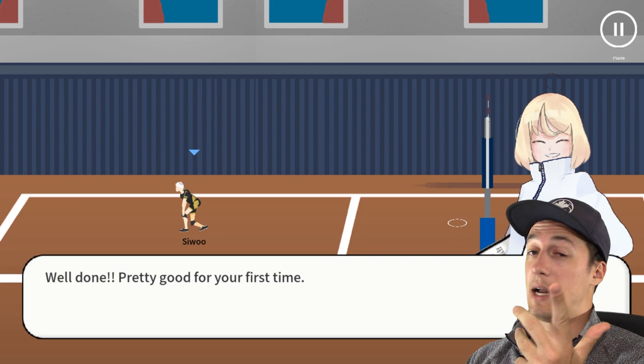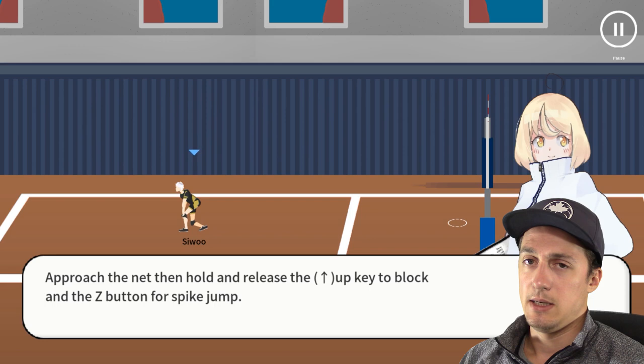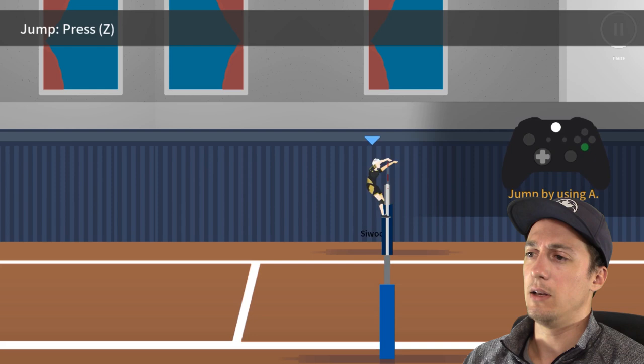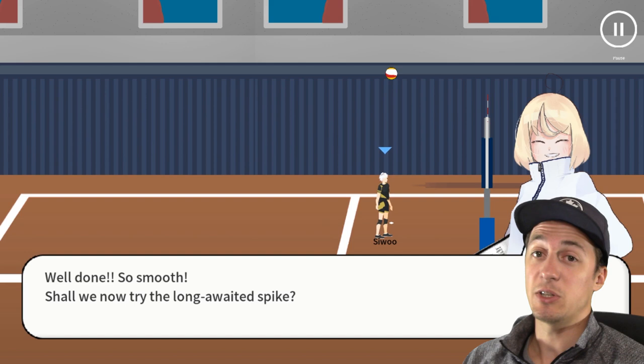Now let's learn about blocking and the spike jump. I approach the net and release the up key on the gamepad. So this is a spike jump but backwards — wow, okay. Block by using Y — you've got to hold it and then jump using A. The game is called The Spike, so we better do some spiking.